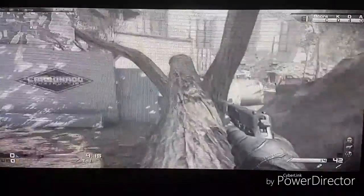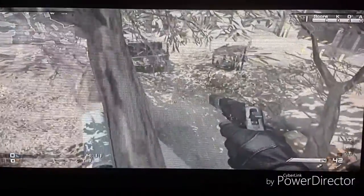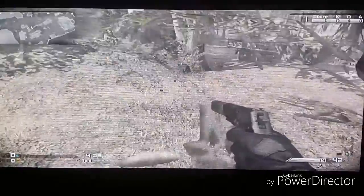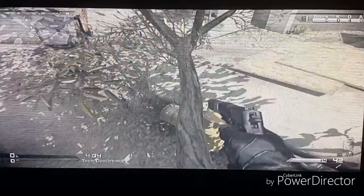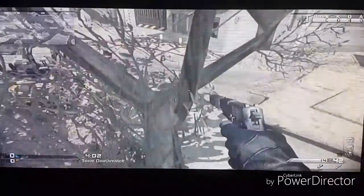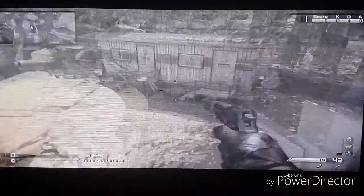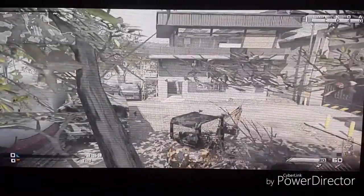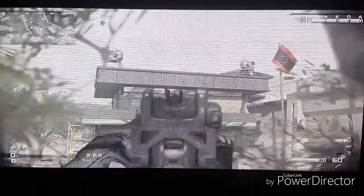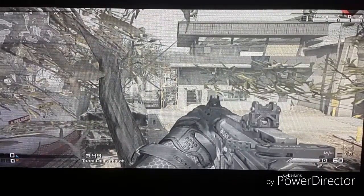I haven't tried this spot yet but I think I want to try it. You want to crawl up to here and jump onto this branch, then go up to here. No one will actually see you — you can just shoot people when they are in that house or somewhere there, because the leaves are in front of you and they won't see you that much.